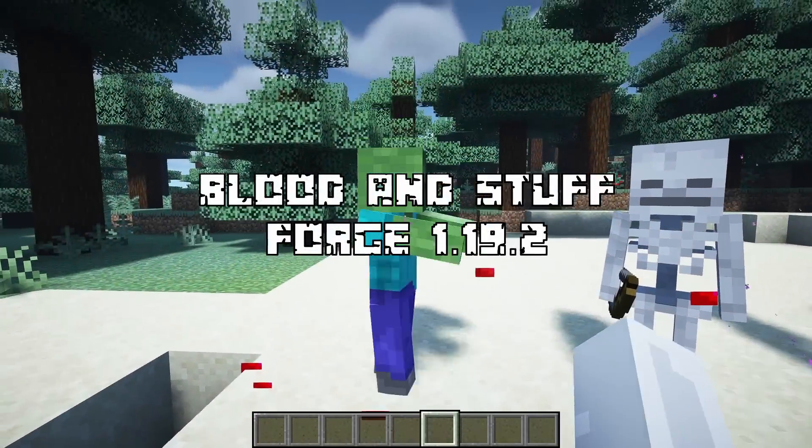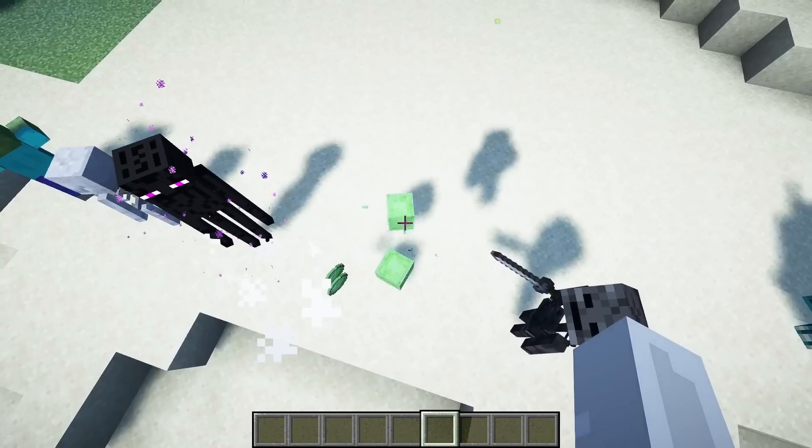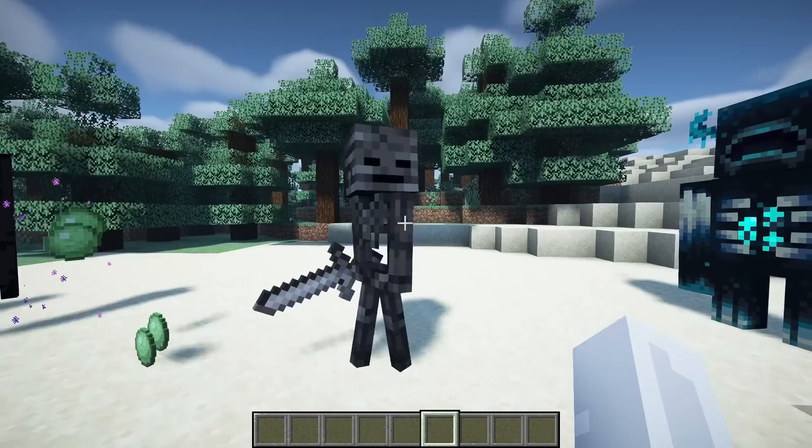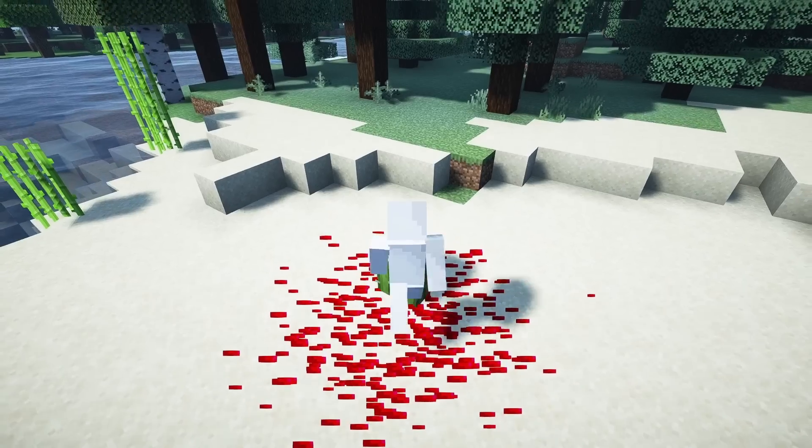Blood and Stuff is a simple mod that adds blood particles for all existing creatures. In my opinion, the particles are sometimes a bit too much. Hopefully, a config will be available for later versions.